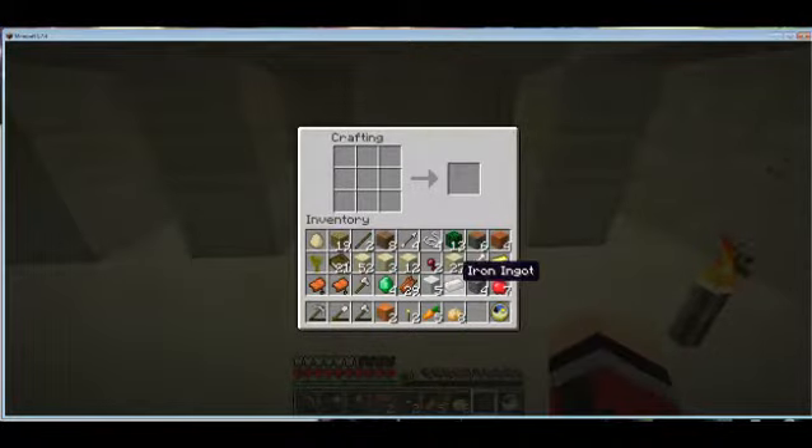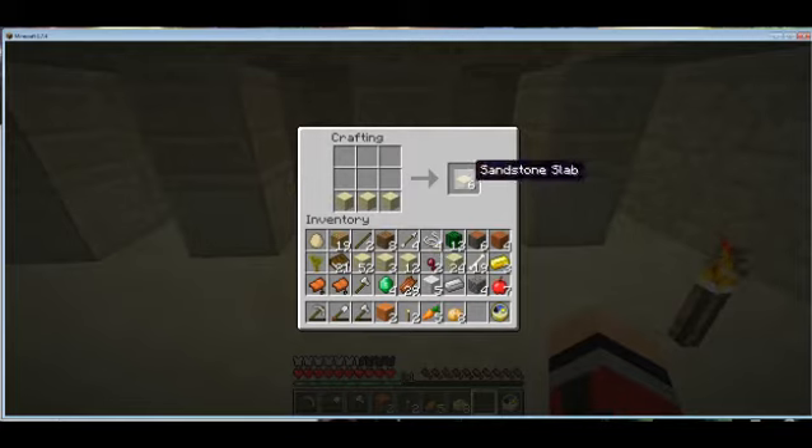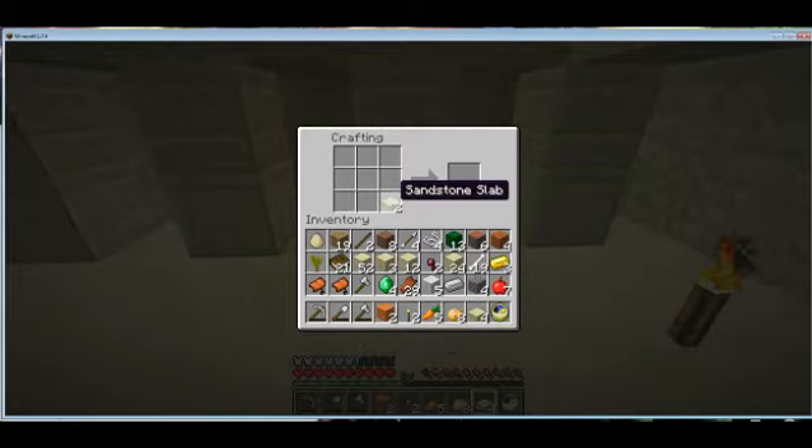I've got some smooth sandstones here — let's go ahead and use regular sandstone. So you make these and then stacking those gives you the chiseled sandstone. So now that I've wasted that, let's make some stairs, because stairs will be the fastest way back up.